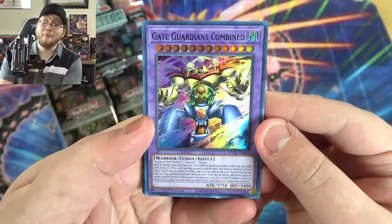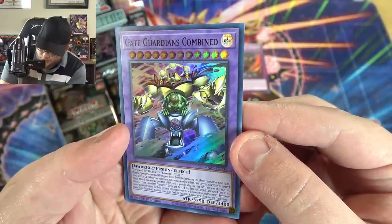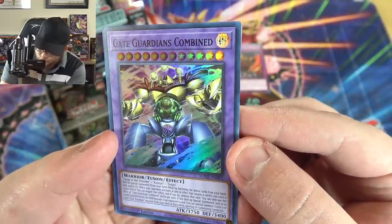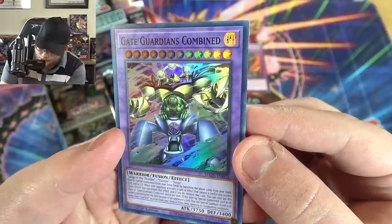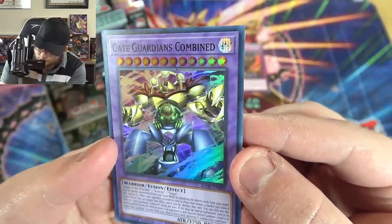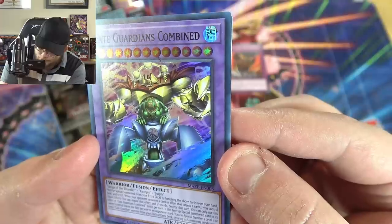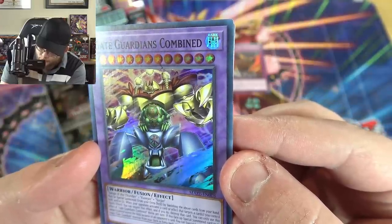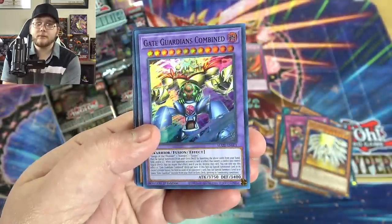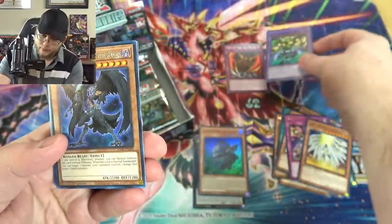Gate Guardians Combined — okay, it is a fusion. It needs Thunder Kazejin and Suijin, must be special summoned from your extra deck by banishing those cards from your hand, field, or graveyard. Quick effect: when your opponent activates a card effect that targets cards you control, you can negate that effect and destroy that card — you can use this effect of Gate Guardians Combined thrice per turn. If this special summoned card leaves the field because of an opponent's card, you can special summon one Level 11 or lower Gate Guardian monster from your deck or extra deck ignoring summoning conditions — so you can basically bring out the original Gate Guardian.